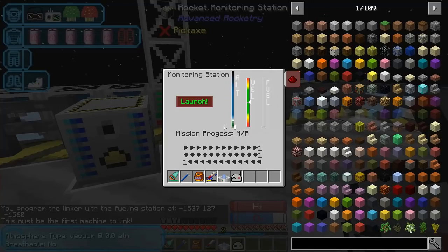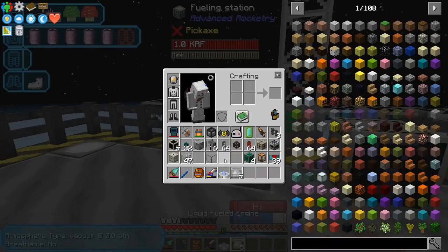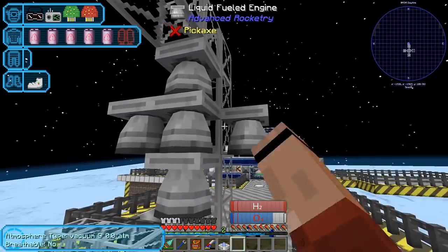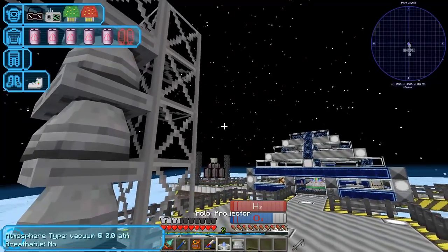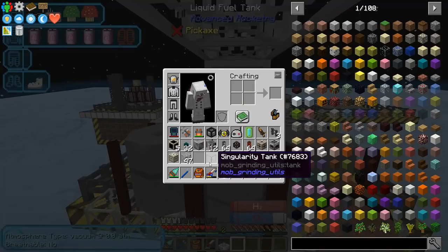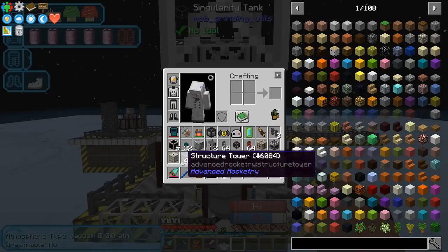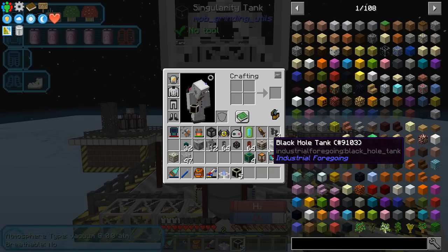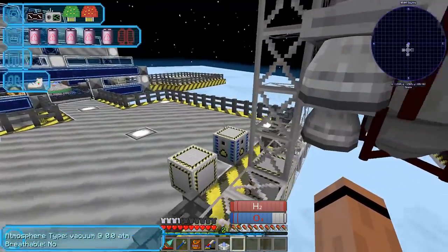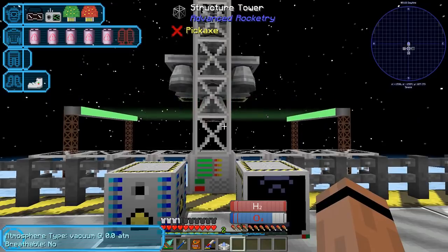I need to grab the linker. I'm pretty sure I can link this stuff together - but I guess I can't do that link directly, that was worth a shot. Now we've got to build a rocket. Rocket engines - we're going to make five engines, give it a bunch of fuel tanks, the singularity tank so it can pick up gases, and gas intakes so it can absorb gases. That's all of it. Let's scan it.